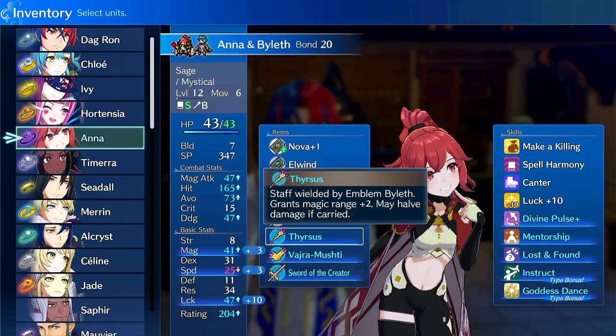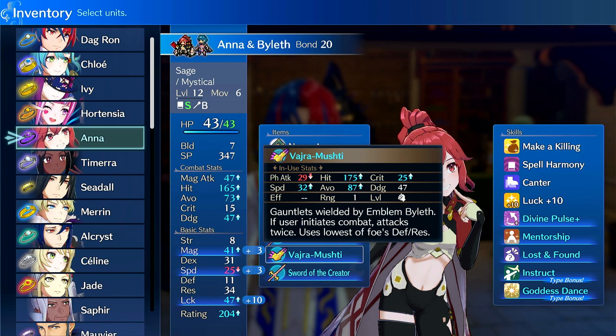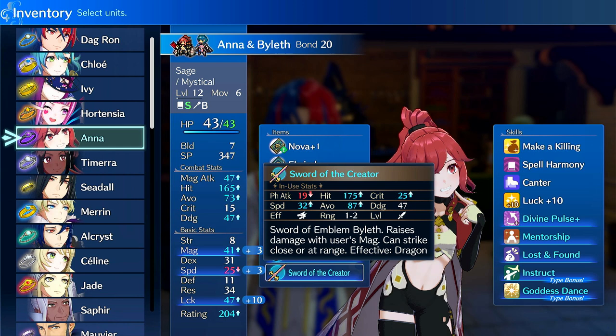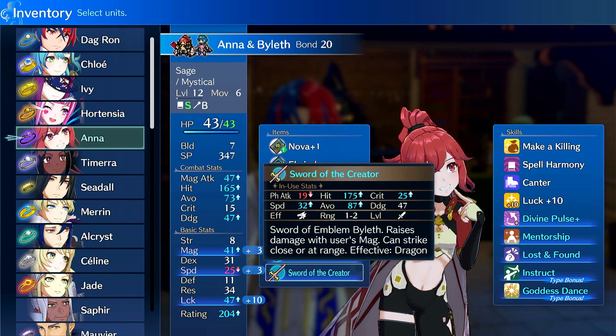Let's go over Byleth's weapons. On Sage, Byleth gives Thersis, which gives you magic range plus two and has a chance to deal bonus damage — pretty nice. You also always get at Bond level 10 Varja Mushti, which is essentially an art using fists that uses the lowest of the foe's defense or res, and also quads as arts do. At Bond level 15 you get the Sword of the Creator. This is a physical sword that uses your Strength just like in Three Houses, but it also increases damage based on your Magic — you get plus one damage for every three points of Magic. It's also effective against dragons, so it can more consistently one-shot or one-round wyverns.